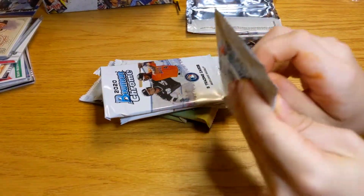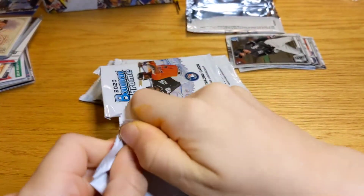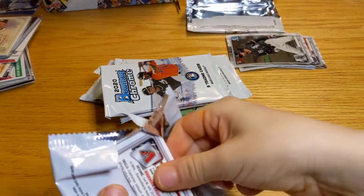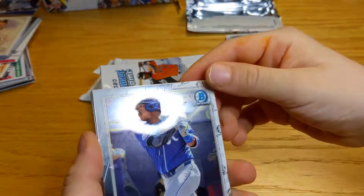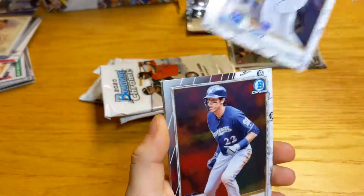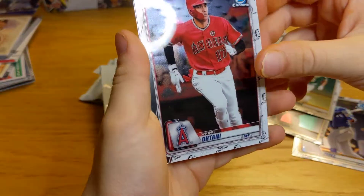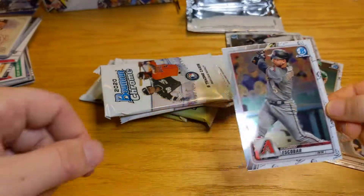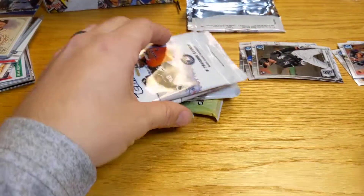Maybe I put a Joey Votto in my pack. We got a Salvador Perez — let me turn it this way so the light doesn't get on. We have a Christian Yellich, Marcus Simeon, a Shohei Otani, and Eduardo Escobar. No Joey Votto in your pack, but that first pack was good.